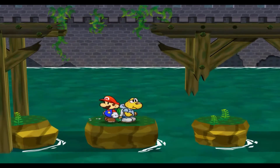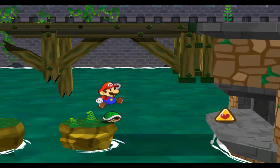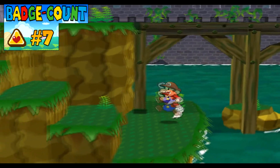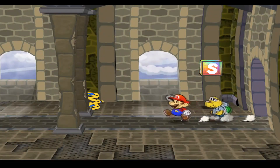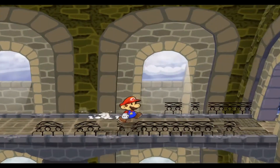First off, if we head down here - you can't jump that bridge - but if you come over here we have a little secret badge, the HP Plus. It's a little hidden and you might have missed it the first time because you might think you'd fall through, but it's right here.